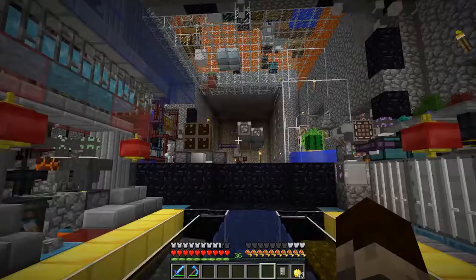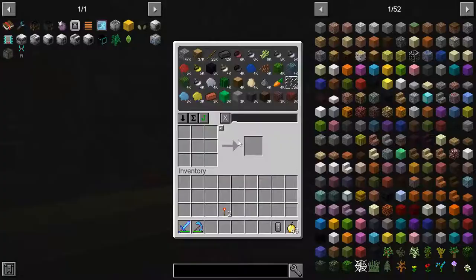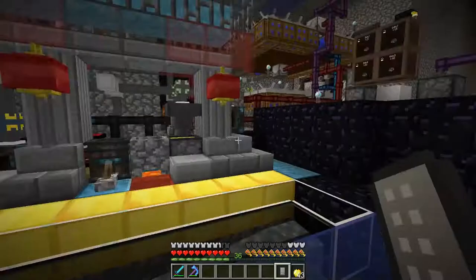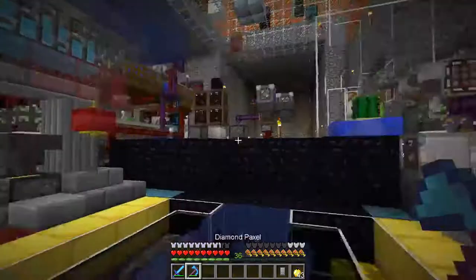Hey guys, JustTheGuy here with another episode of Sky Factory 4. Today we're going to be tackling something I didn't expect. We just finished our animal farm and our crop farm, and it's doing pretty good. We've got lots of carrots, lots of seeds — it's now net positive. We can keep up with the farms now that I have two of them.